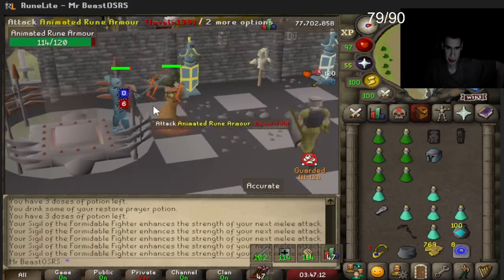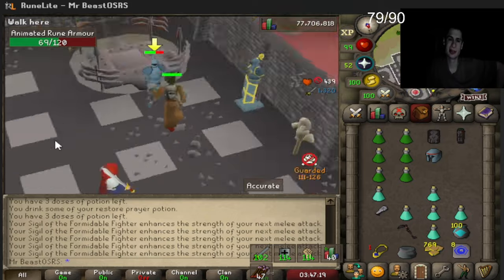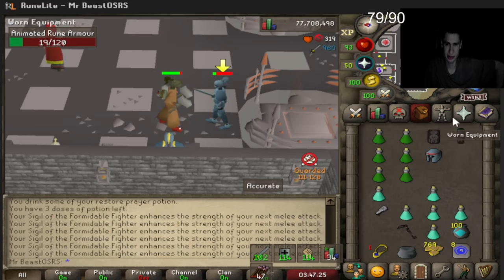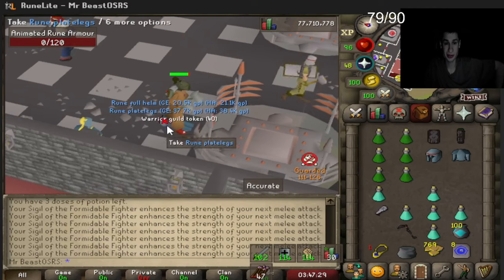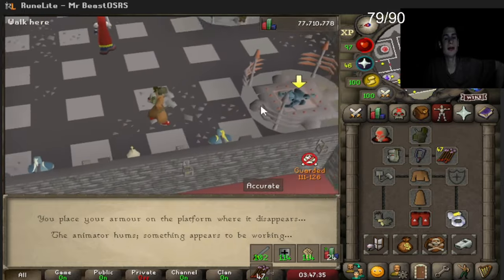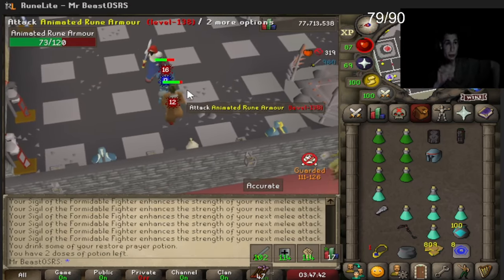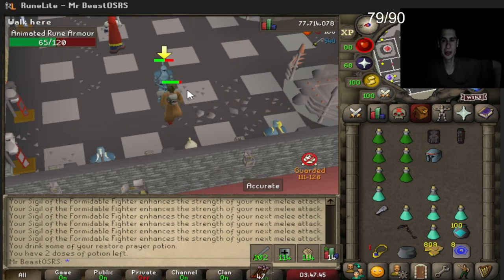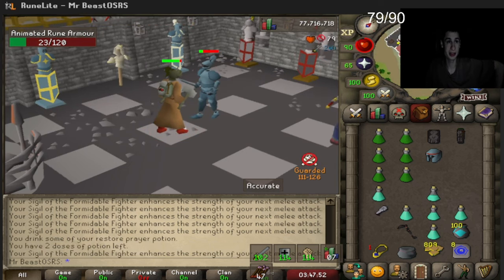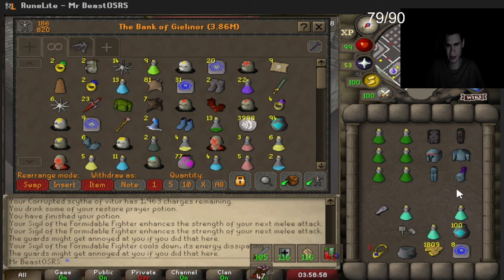Let's get a bunch of tokens next so we can camp in there and come back out when we're around 95. We're going to get about 1,500 tokens since we have 2,000 charges. Look at the Torag hammers — they're only at 75 durability. I haven't died since that one death two days ago. I just don't enjoy getting attacked here, it's super annoying. We'll go back there to make our money back.